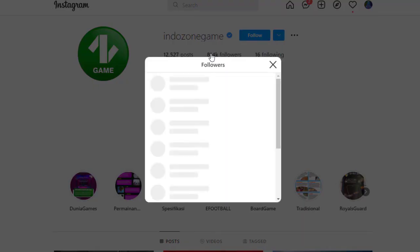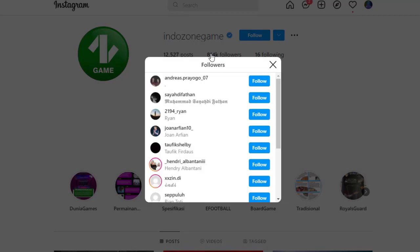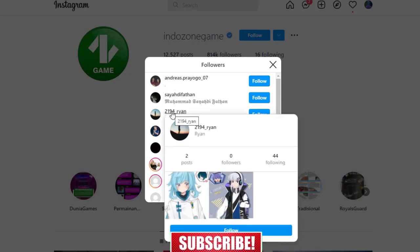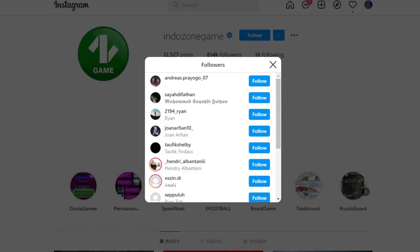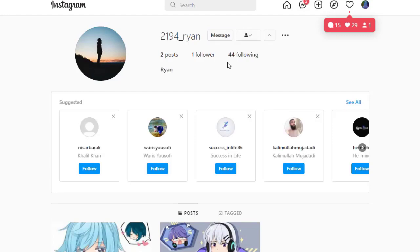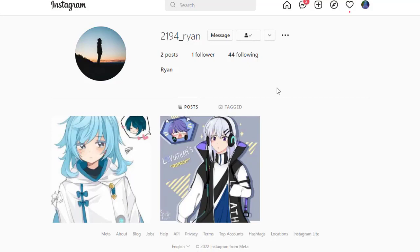There are two free methods and one paid method. For the first free method: go to the followers of a popular gaming account, find people with public accounts, open their profile in a new tab, and follow them. They'll receive a notification and may follow you back, which grows your account and increases engagement and followers.